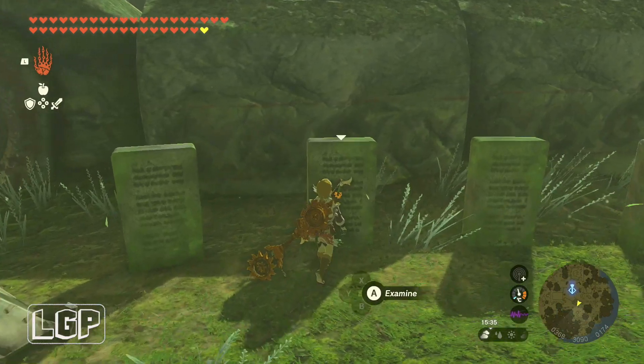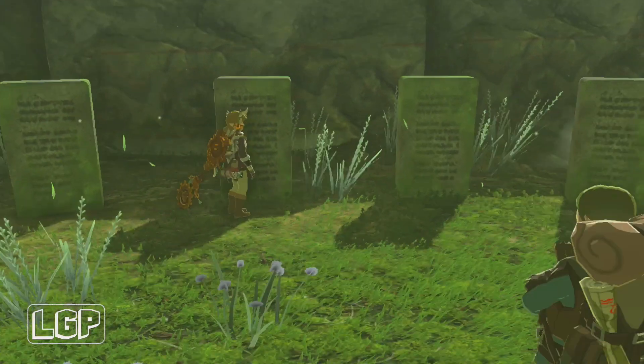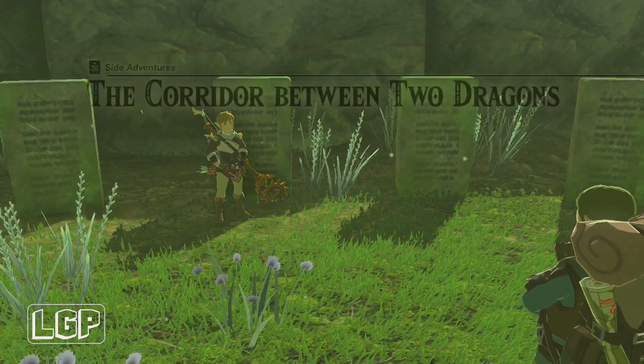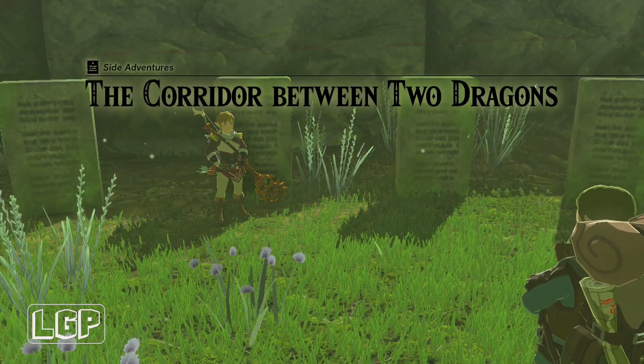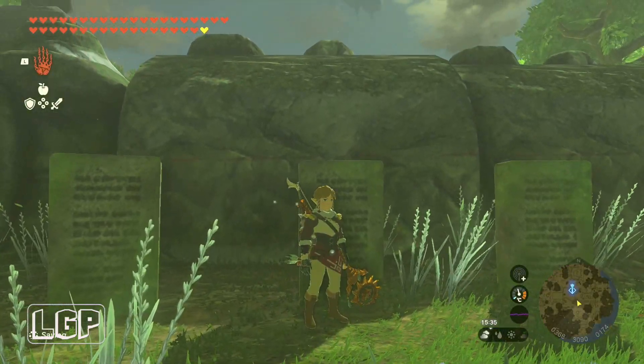Right, so we've done the first one, we're gonna go and do the second one. You need to speak to Kazoo initially to start this quest line, but then afterwards you just can do all of these separately. This one's called the Corridor Between Two Dragons and it's a location inside of the Typhlor Ruins.